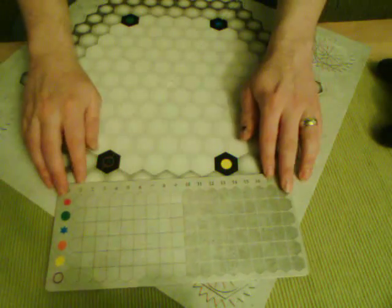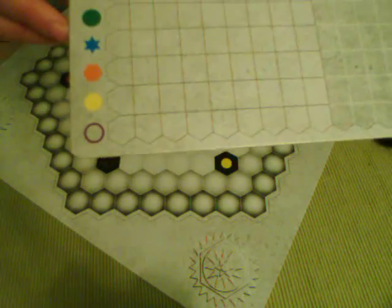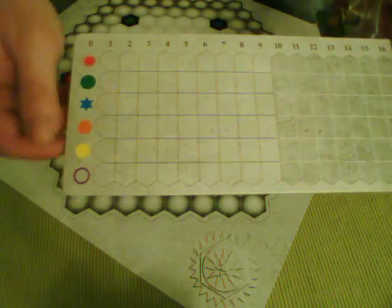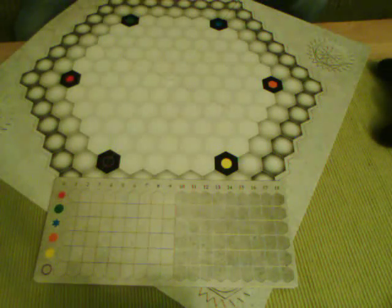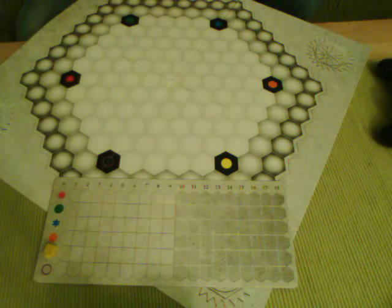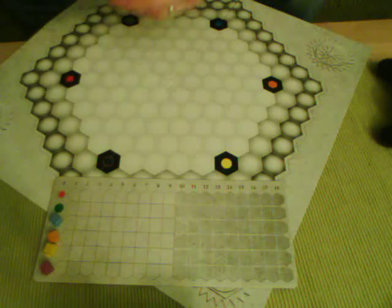After the board's set up, everyone gets one of these — a scoring board. It's got all the different symbols used in the game down the left side, and then a track from 1 to 18. When you place pieces, you're going to score and keep track of how many of each different symbol you're getting. You're going to place a little scoring marker on each symbol at the zero position.